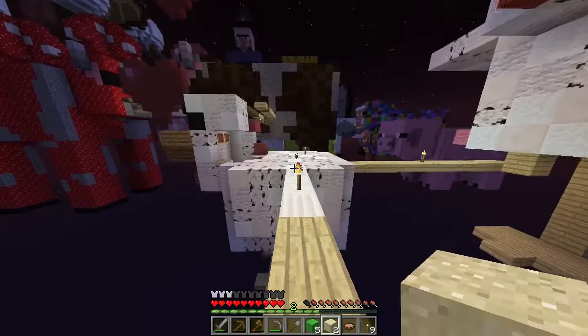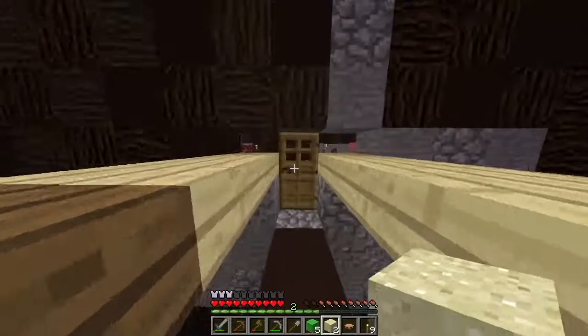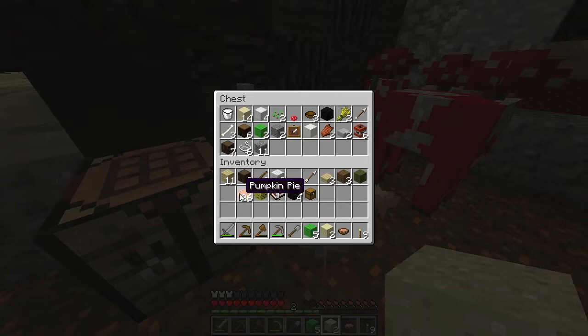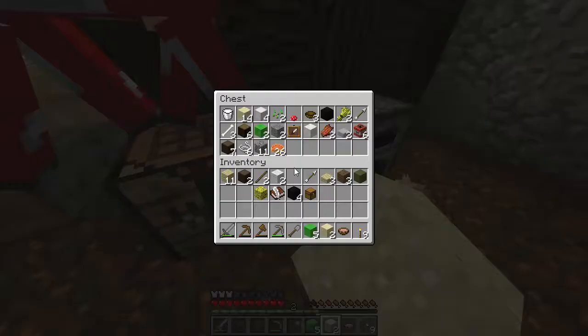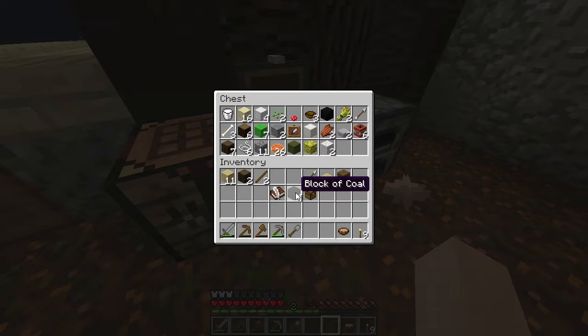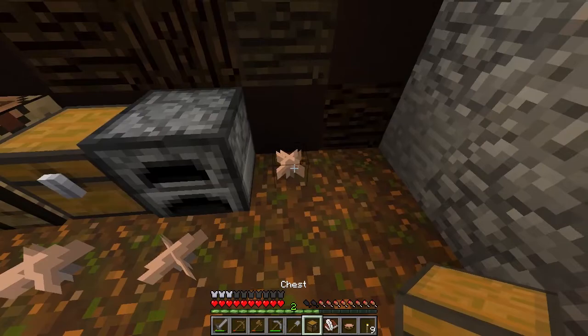Alright, let's go down and run back. Looks like dawn's coming soon. That's pretty good for us. Alright, let's put away the TNT, pumpkin pie. I think if our Mooshrooms somehow die, then at least I'll have some pie. I'm a poet, didn't even know it.